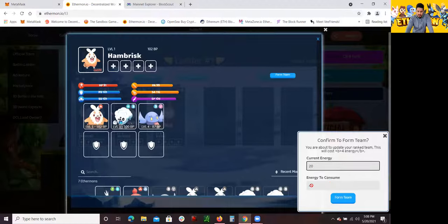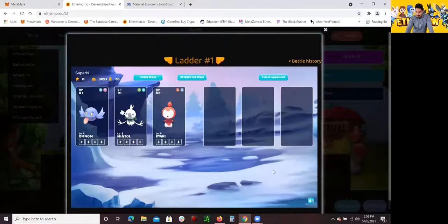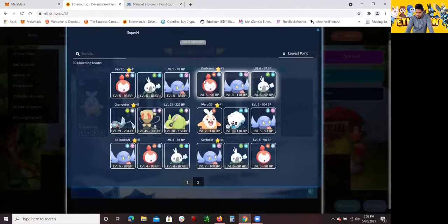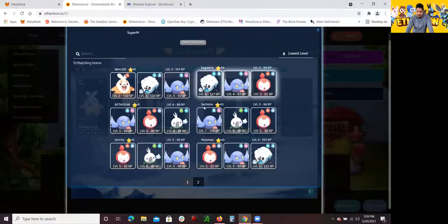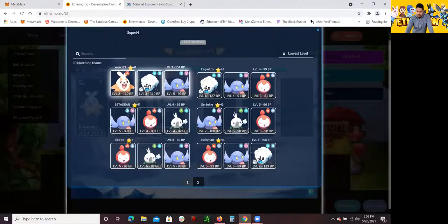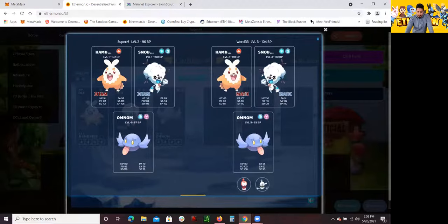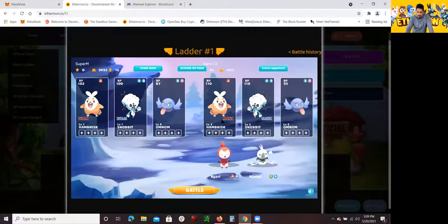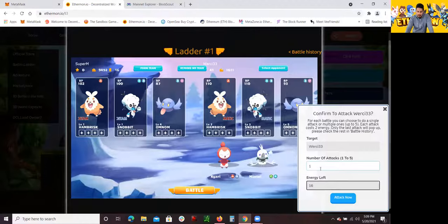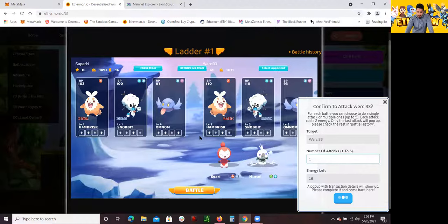Right now these are the ones that I have. I could choose this guy — he has a pretty high battle power. In terms of energy, this is how much energy it consumes. Confirm your team — about to update your rank with this team. Select your opponent, and the best way is to go over the lowest level first. You want to fight opponents that are a similar level as your Ethereumon, because they might be too powerful and you might lose. Once you set up your opponent and have your Ethereumon, you click on Battle and kind of begin the battle.